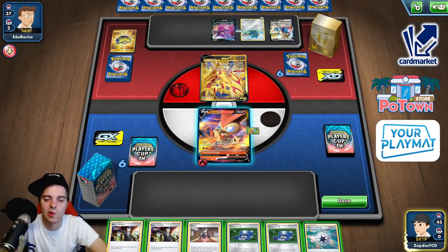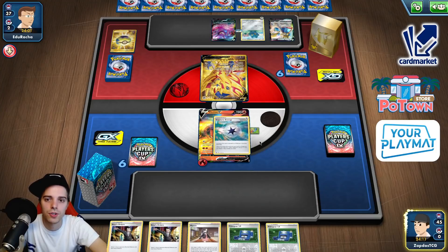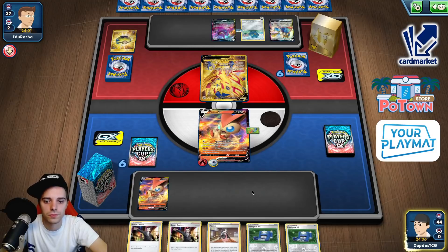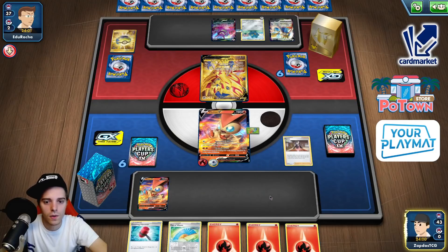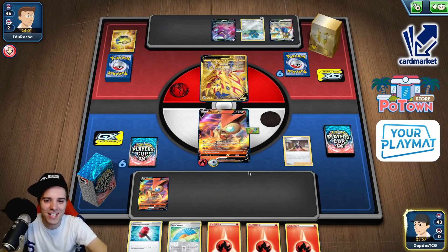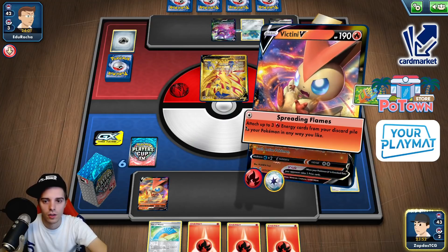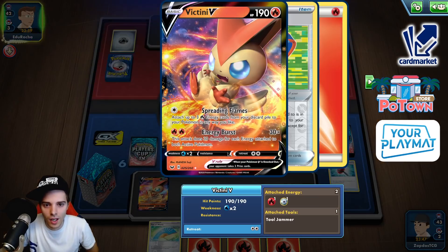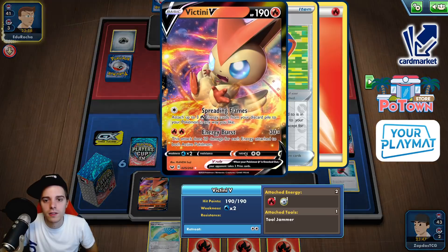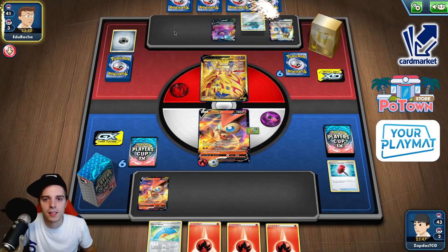Now we are in a strange situation — we just Marnied ourselves into nothing. What is this? I cannot even go for Spreading Flames. For each energy attached to both active Pokemon — so at this point we have 30, 60, 90. If we attach we just do 90 damage. We cannot attach to Zamazenta just yet. We have Fan of Waves. We are in a situation where — okay, we can knock this guy out. Marnie, thank you — because our hand was actually filled with energies. We have a Baltoy and a Research.